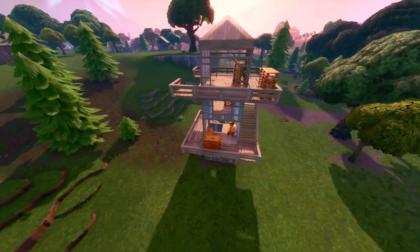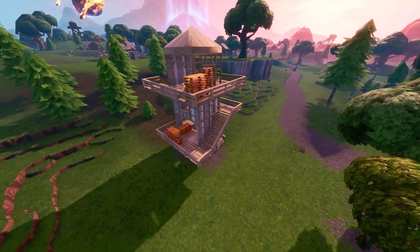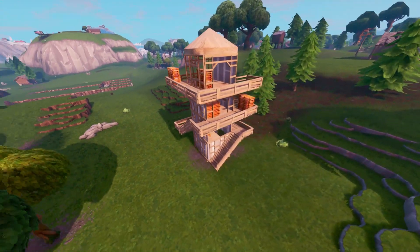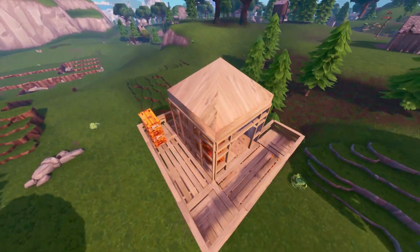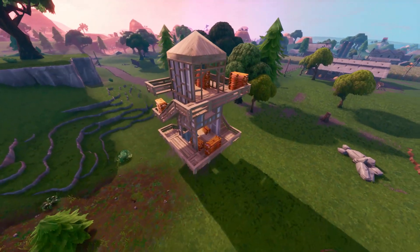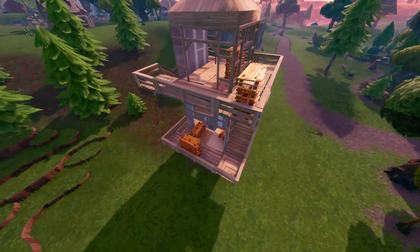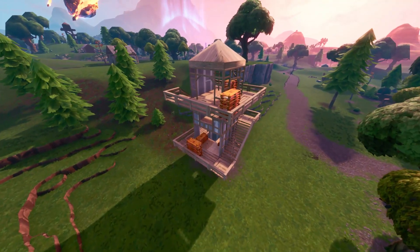The first change is the little building that was destroyed by the cube. It's currently getting constructed — it's got a little roof on it now. And you guys can see this is a really good place to come and get some materials. That's the first change for you guys today.